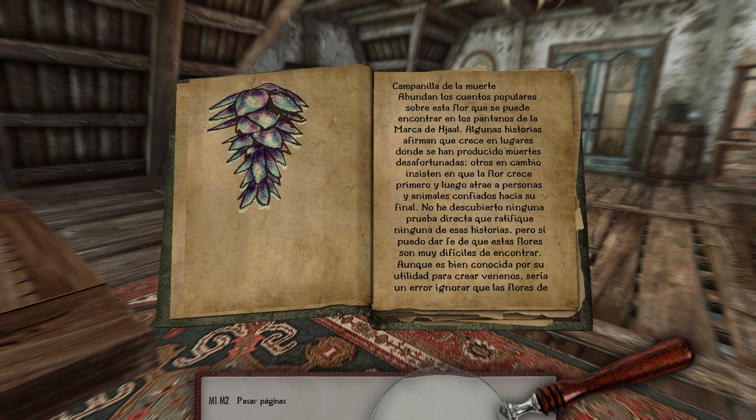Campanilla de la muerte. Abundan los cuentos populares sobre esta flor que se puede encontrar en los pantanos de las marcas de Hall. Algunas historias afirman que crece en lugares donde se han producido muertes desafortunadas. Otros, en cambio, insisten en que la flor crece primero y luego atrae a personas y animales confiados hacia su final.